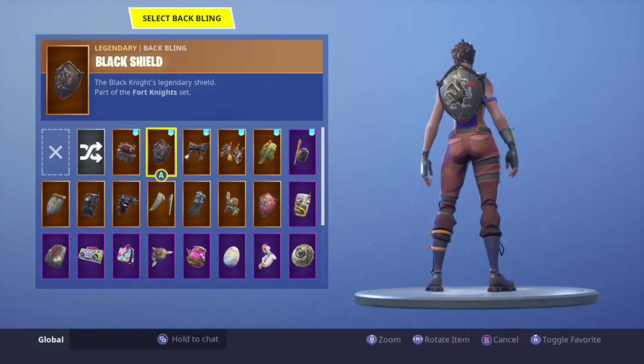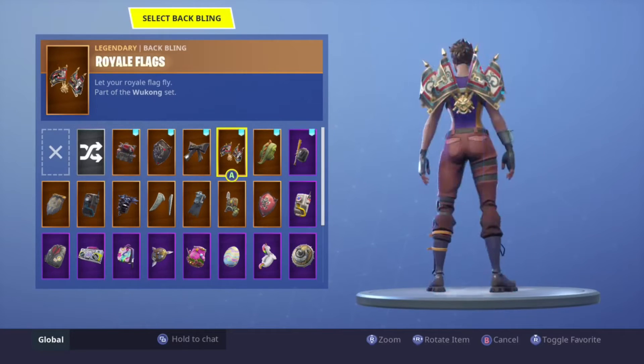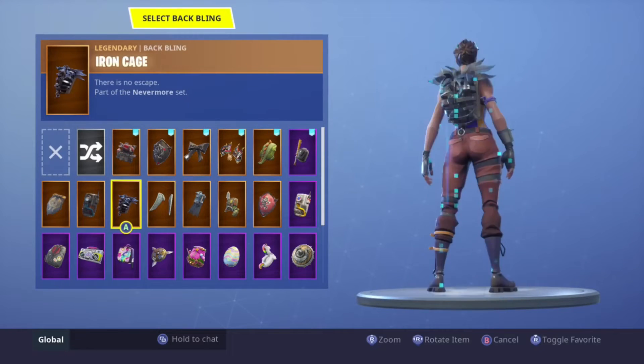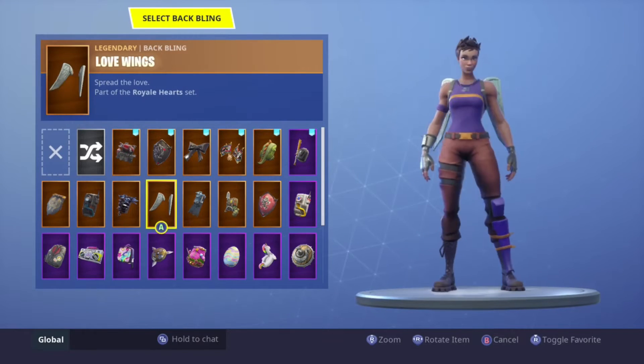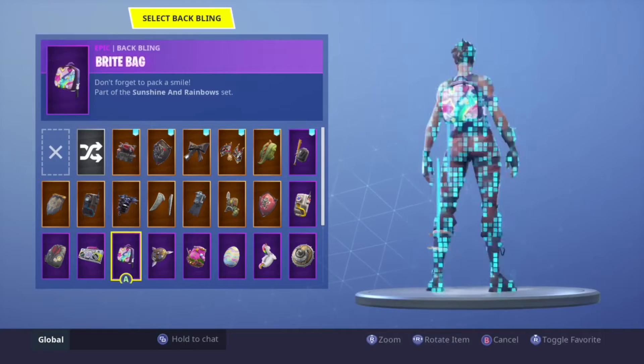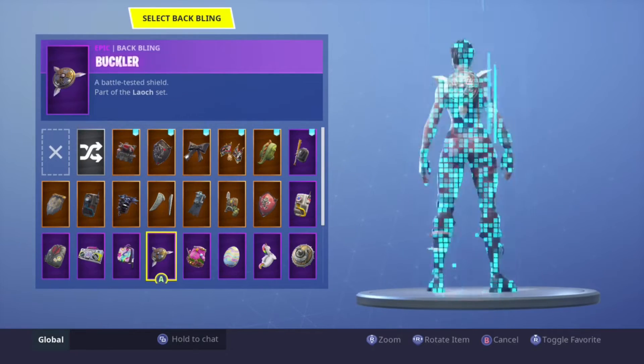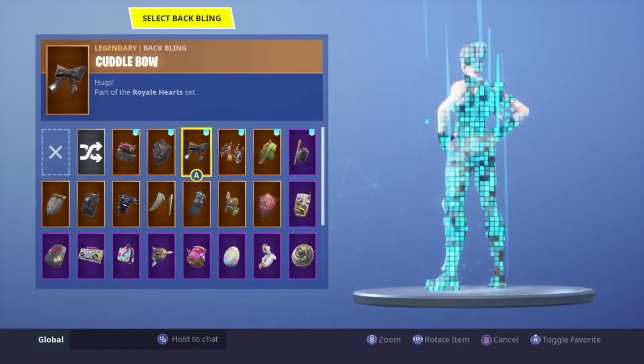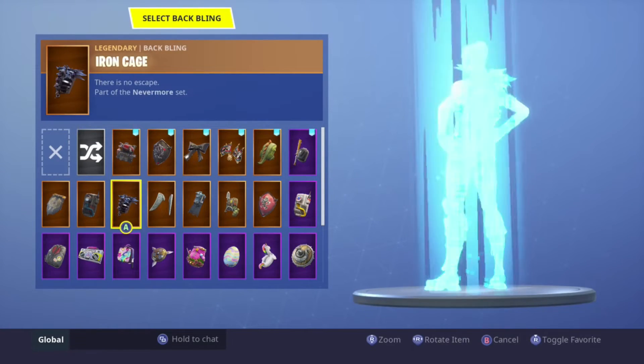Next up we have the Tactics Officer. I just rock the Scaly or the bow — or the wings or the Iron Cage. Those are my two main back blings that look nice on it. For Tower Recon Specialist, the bow doesn't look bad but I want to show you guys the back bling that really goes good with it.